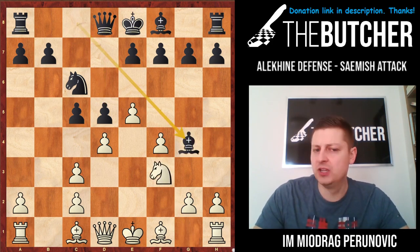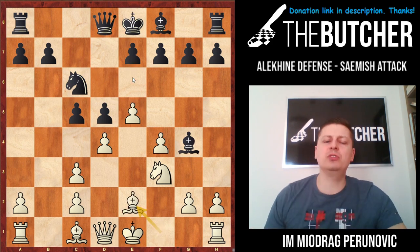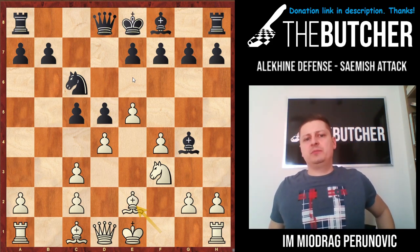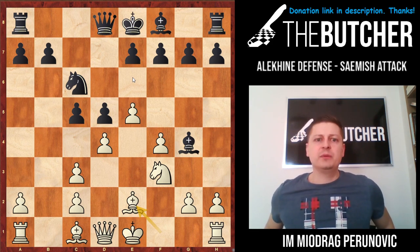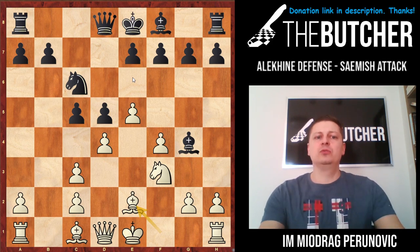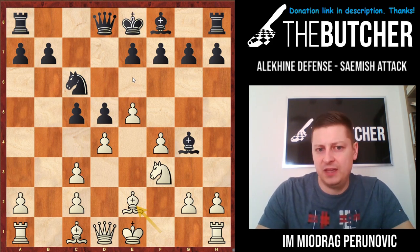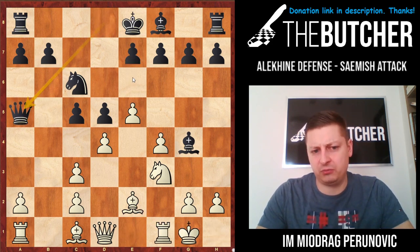So after knight f3, bishop g4 — it makes very much sense to develop this light-square bishop and then complete development with e6. Bishop usually goes on e2 because you want to recapture by that bishop, want to break the center with c4 afterwards, want to use the bishop pair, want to use g4, f5 ideas. It's very important to not always give them the c4 idea, especially when the light-square bishop came out.